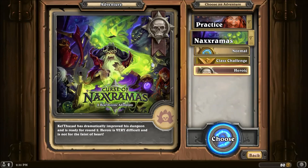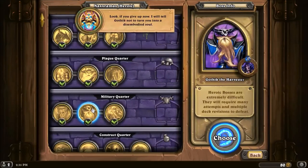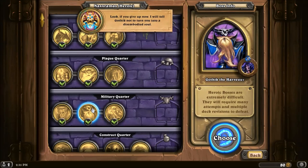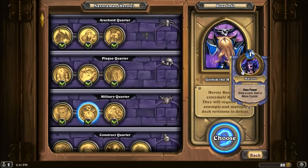This video will be about Gothik the Harvester in the Military Quarter. If you give up now, I will tell Gothik not to turn you into a disembodied soul. Gothik has 45 health, and for one mana draws one card and gains one full mana crystal. This means his Harvest Hero Power pays for itself. It also means he will be gaining mana and cards at twice the rate that you will, but this is something we can exploit.